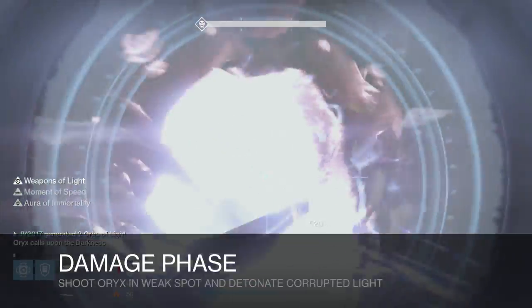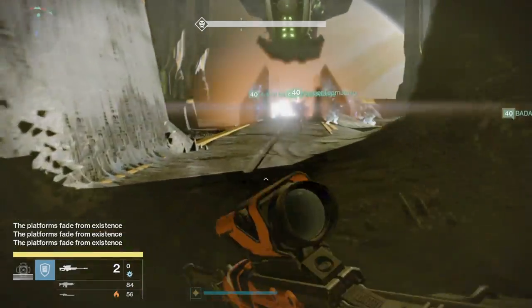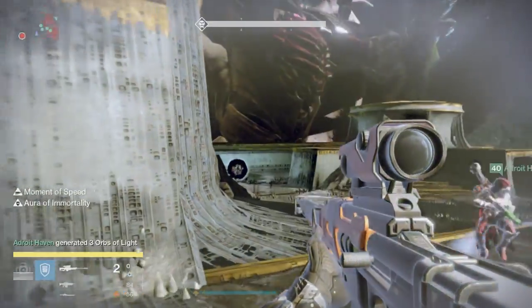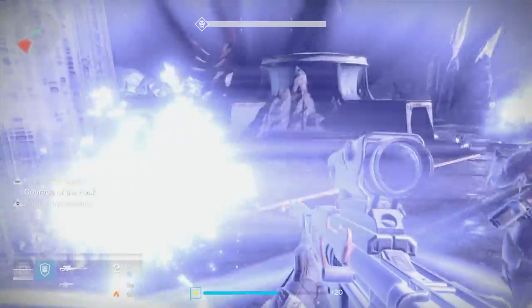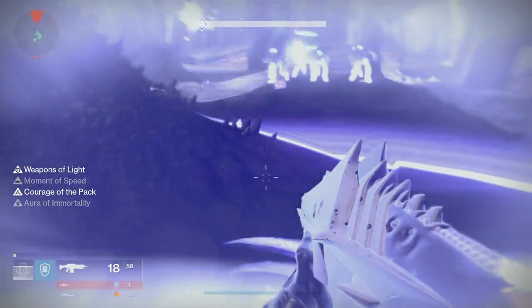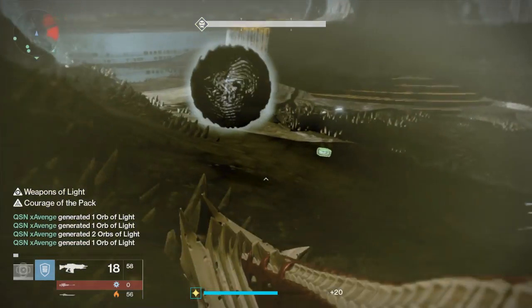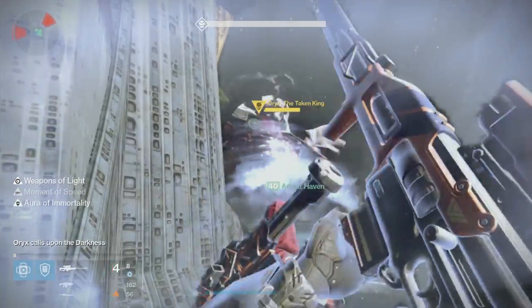The damage phase happens directly after the platform phase, when everyone's in the middle in that aura bubble. You shoot Oryx in his weak spot in his chest — he'll open up very obviously. You also need to detonate the corrupted light. At the start of the damage phase, Oryx will slam his fist down on that initial platform, and that's the side you'll have to shoot him from. You need at least one Titan running Weapons of Light to lay down their bubble — it helps a lot with damaging Oryx. Once he opens, you shoot the opening. If you have Touch of Malice, this is an obvious encounter to use it. You shoot the opening until he reacts — he'll shrug backwards when he gets hurt.